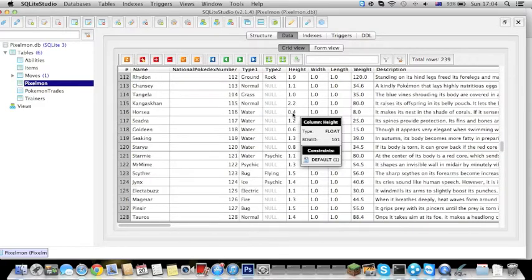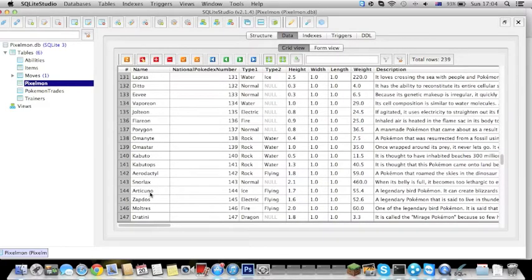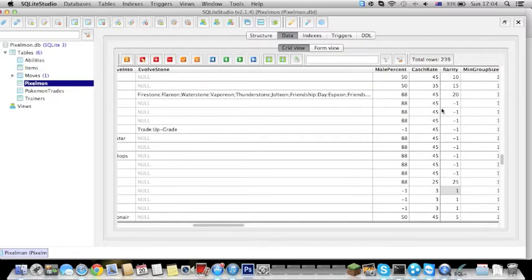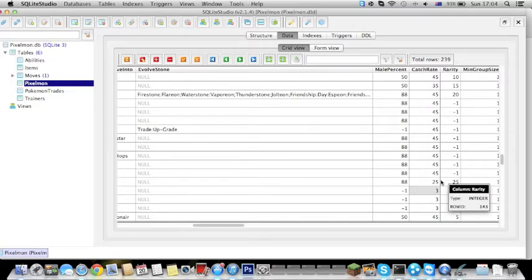For example, let's test Articuno. Go to Articuno. As you can see, if you need to find the priority of the ball mounts, use the left arrow key. As you can see, if you use the mouse it will take like 20 minutes to find this one, so you better just use the arrow keys.